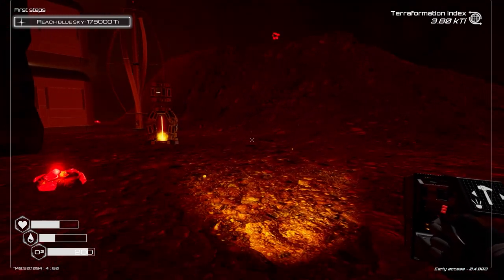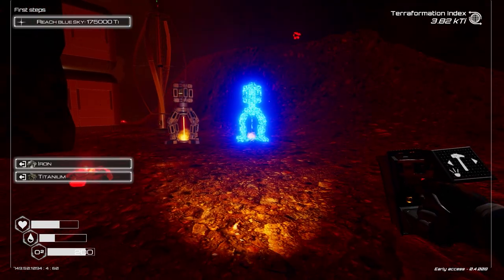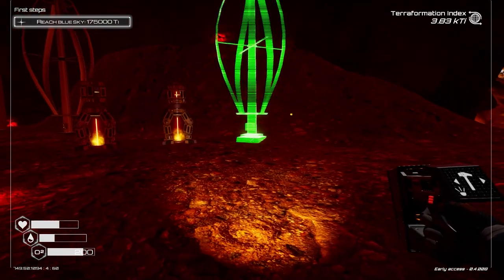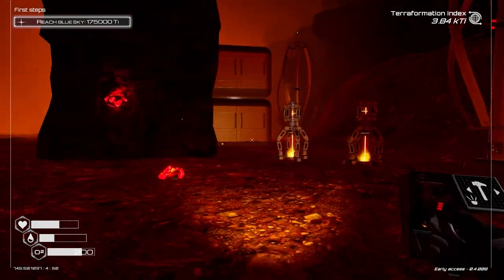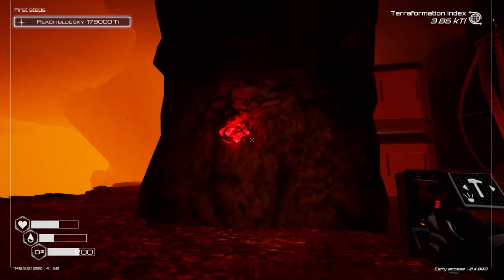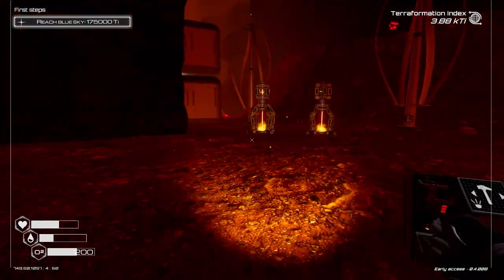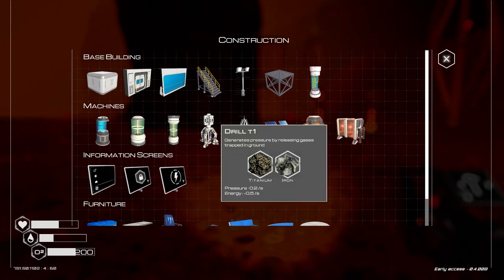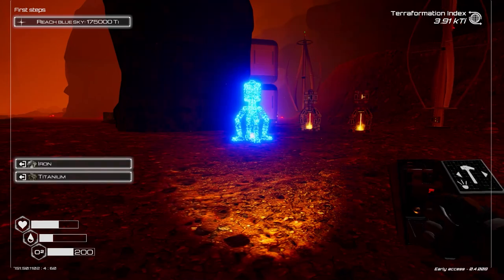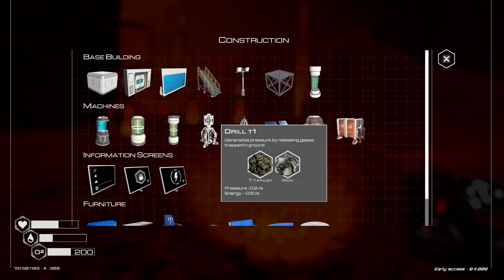I'll stick as many of these mining drills down as I can — I've got a few more titaniums. The more of these we place down, the quicker we'll get that blue sky. I'll get rid of this iridium to make some more space for more drills. There we go — placed another one, and perhaps another wind turbine as well just to keep the power going. Hopefully we can unlock Version 2 of this drill.